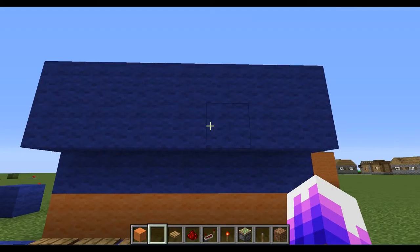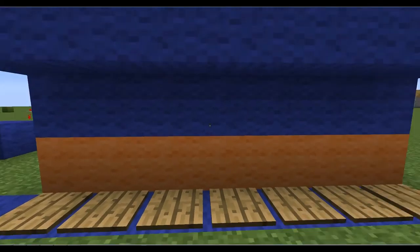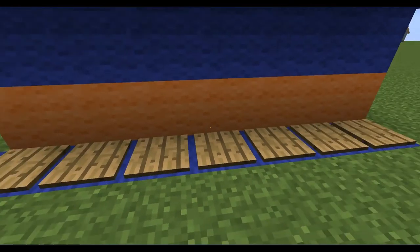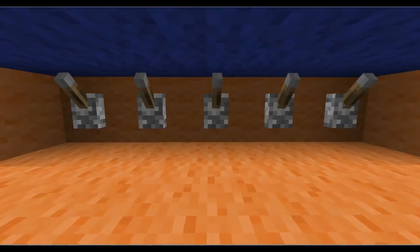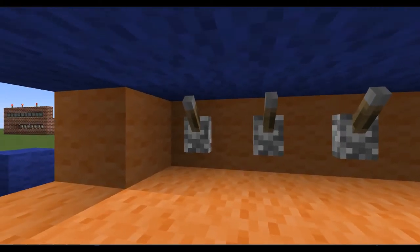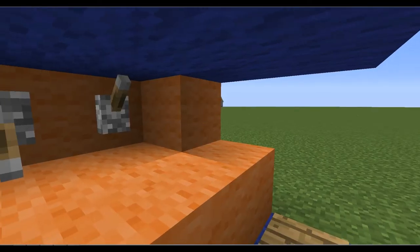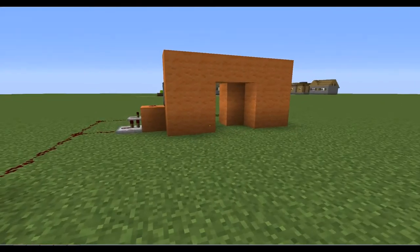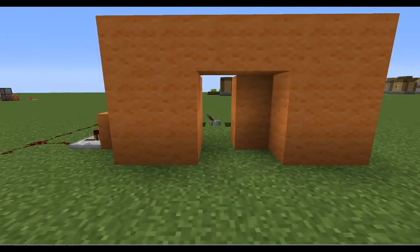Step 1: Walk up to the obnoxiously shaped wall. Step 2: Step on the obnoxiously obvious pressure plates. Step 3: Remember your combination — 1, 2, 4. Step number after whatever I do: walk through the door.